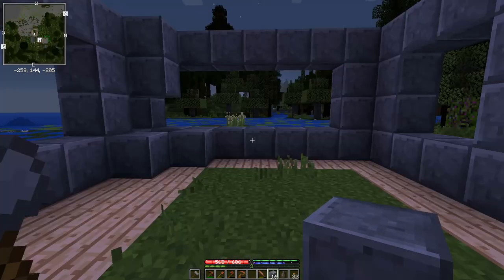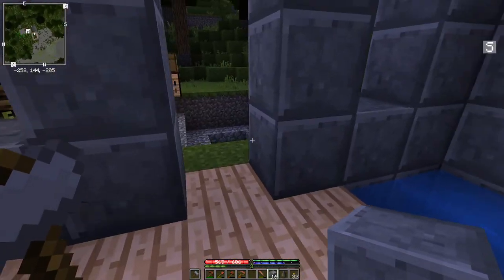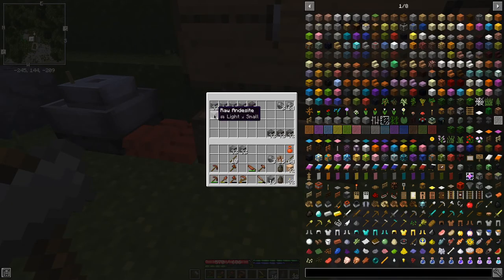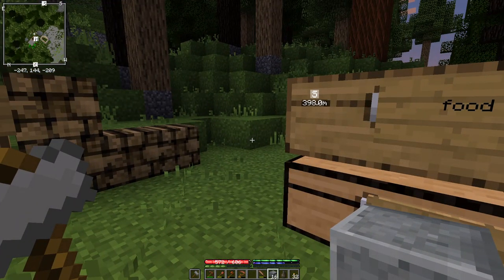Let's quickly call up our map here. We can get sand down on these beaches, so I'll run over and pick up a bunch of sand. Just double check to make sure I don't already have some. Nope. And we have plenty of shovel to do it with, so let's go do that. Back in a bit.